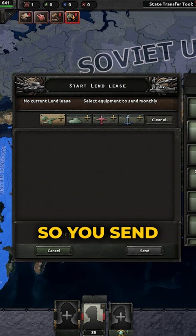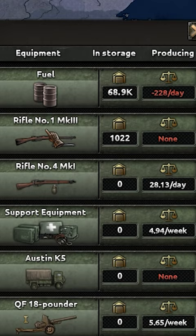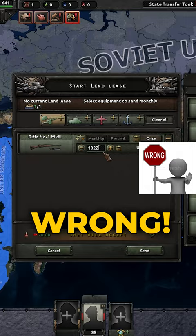So you send a one-time shipment of your 1936 infantry equipment, go to the other tab to check how many you have, then go back to the Lend Lease to type that number in, right? Wrong!